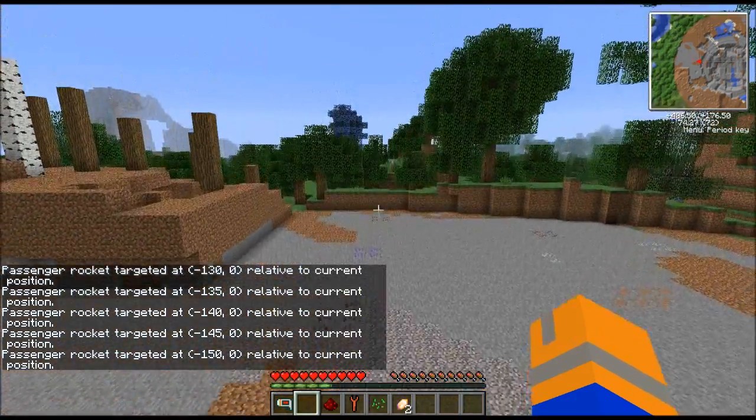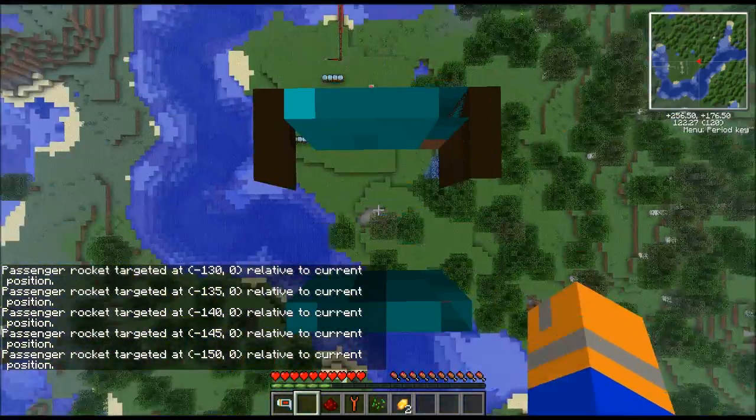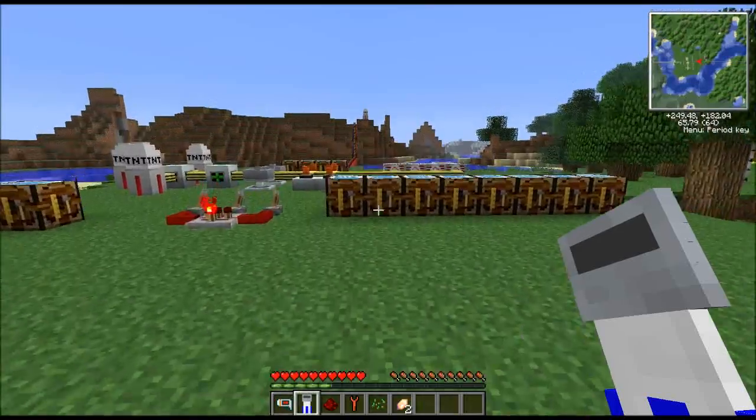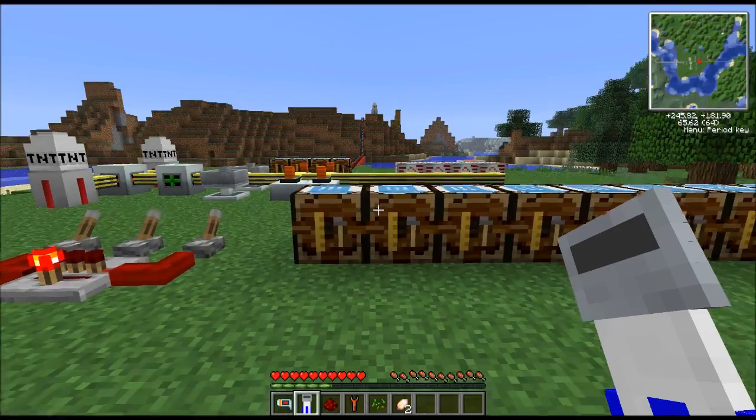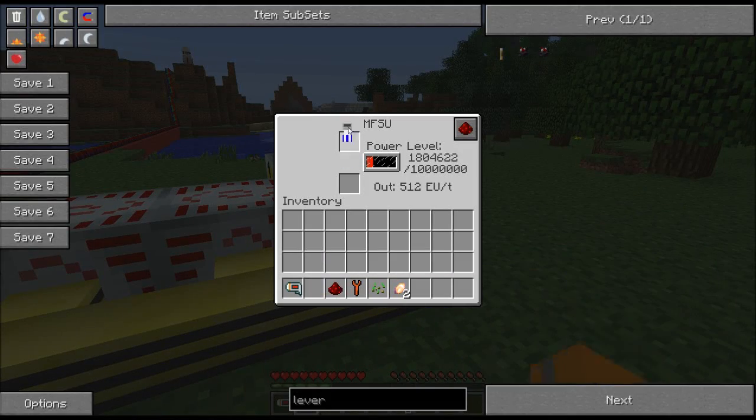About 150 should take me pretty close back to my destination. And now that I've landed, I've received back my discharged rocket. Another 50,000 units of energy inside of any power storage device, and I'm good to go again.